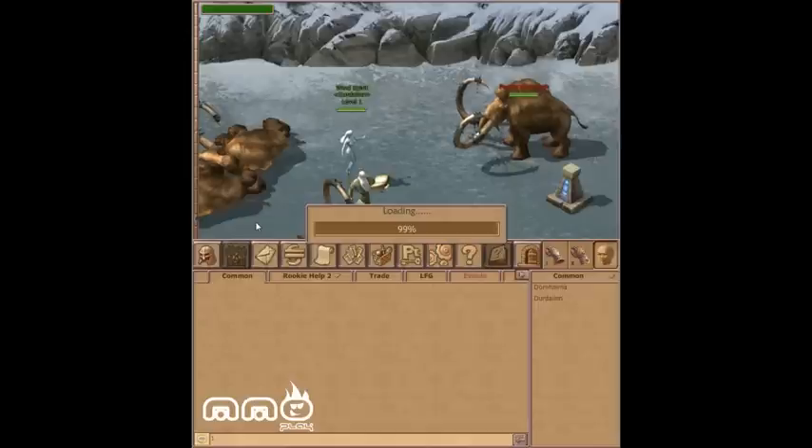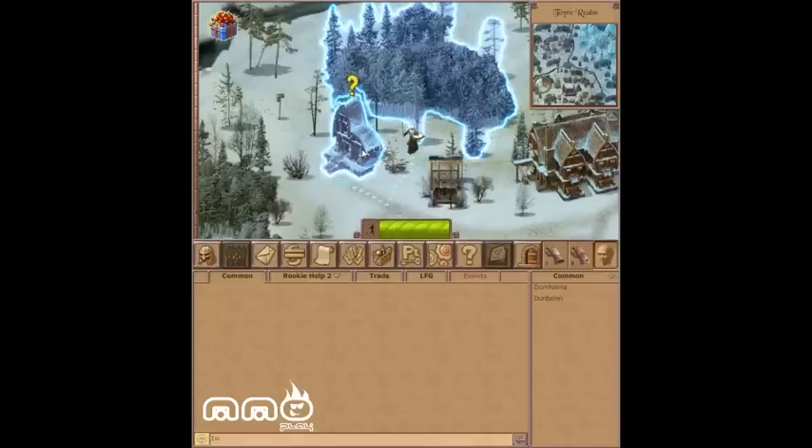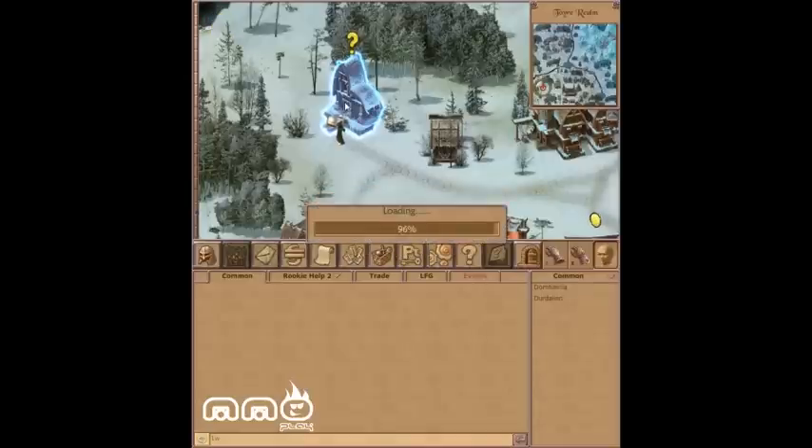We've got some character sheet. Let's kind of fast forward then. Now we're in the town. Got a quest — it's a finished quest. We know that symbol: yellow exclamation or yellow question mark. That's the universal symbol for turning a quest in here.